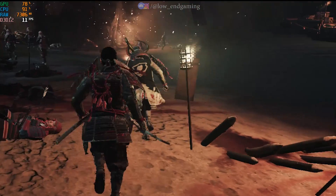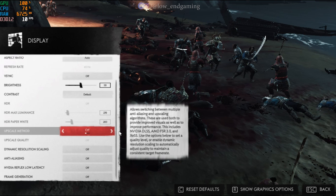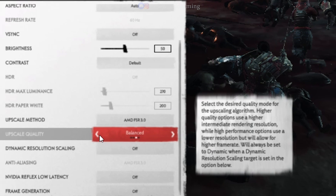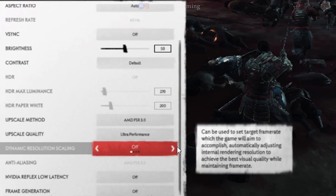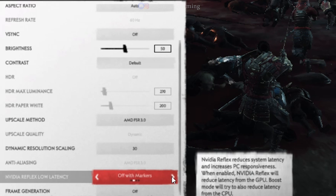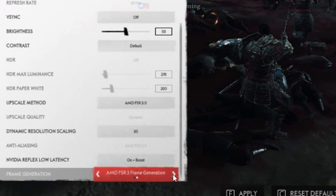This is how the game works after doing the changes. Now again go to display settings. Change the upscaling method to AMD FSR 3.0. Set dynamic resolution scaling to 30. Set NVIDIA Reflex Latency to ON plus boost and turn on frame generation. Now try your game.